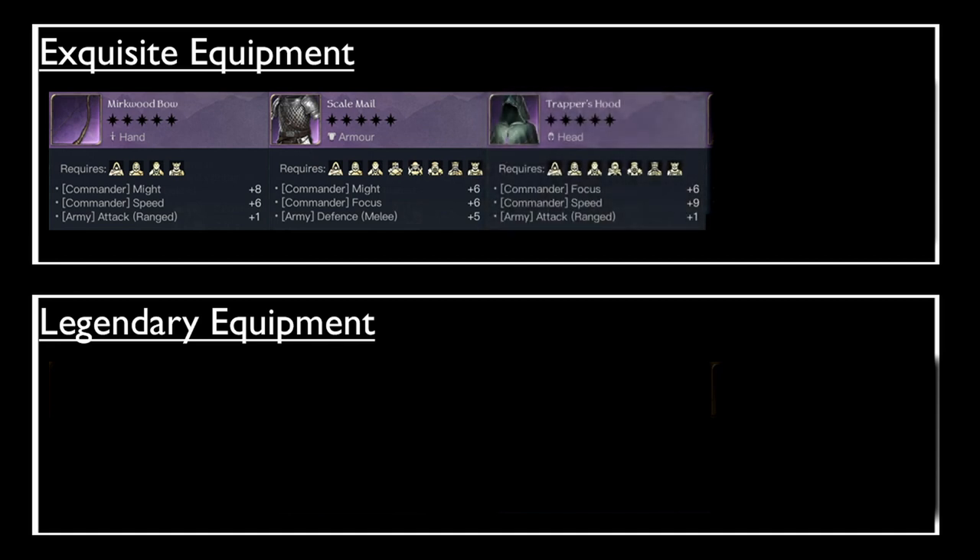For headgear I would recommend the Trapper's Hood with either the Ranged Vigor or the Hysteria buff. The Trapper's Hood gives bonus focus and speed but mainly grants up to plus 3 attack for your ranged units. The Ranged Vigor buff can make your ranged units take slightly less damage, however the Hysteria effect is in my opinion superior — every two rounds when fully refined you have a 100% chance of inflicting madness for one round. This means your opponent's troops have a chance of dealing damage to themselves if they don't have madness immunity. This is one of the best effects in the game.